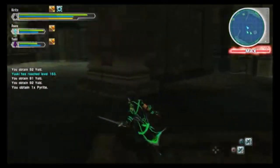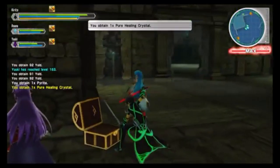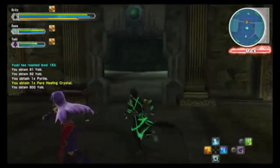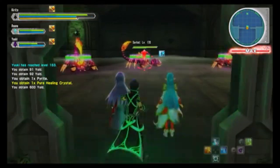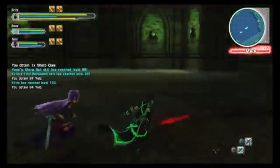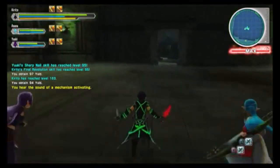Once you are in the next room, grab the chest here, grab the hidden search point behind me, and proceed to the right door. Entering this room will cause more enemies to spawn. Once again, clear them out. Once you have defeated all the enemies in the room, grab the lever on the far right wall and return to the previous room.